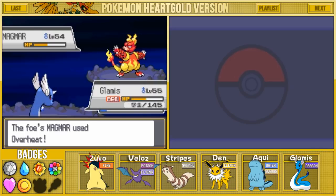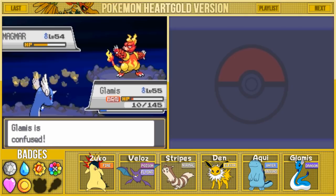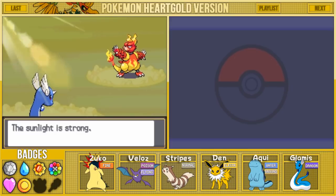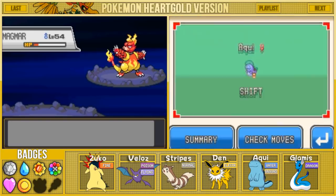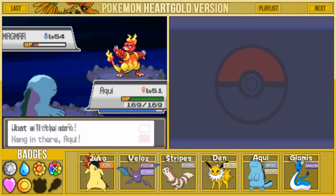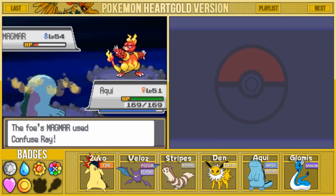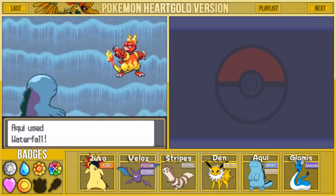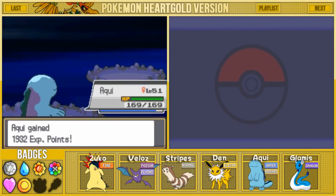Glamis is at 10 HP - the burn is probably gonna kill us. Glamis is confused and we actually land Dragon Rush. Glamis fainted from burn damage. Good effort Glamis. Now we're bringing out our Akwe. I'm pretty sure Blaine is out of Confuse Rays now. Akwe is only level 51 and our Pokemon are a little underpowered compared to Blaine's, so I'm probably gonna have to do some training off screen afterwards. Akwe went up to level 52.